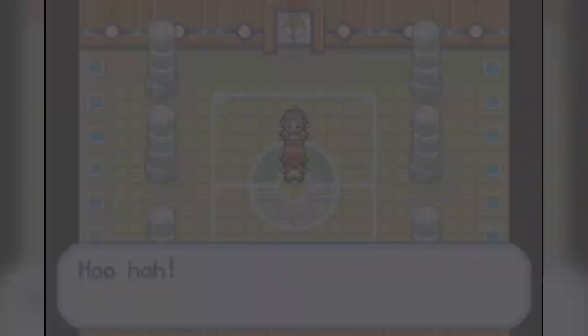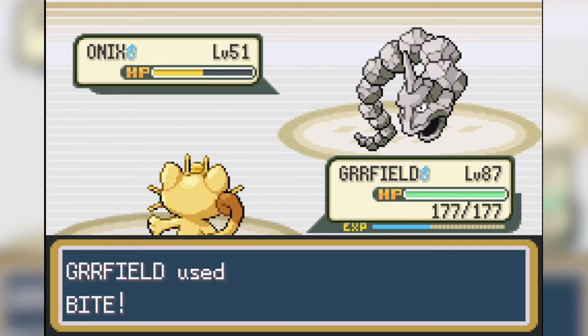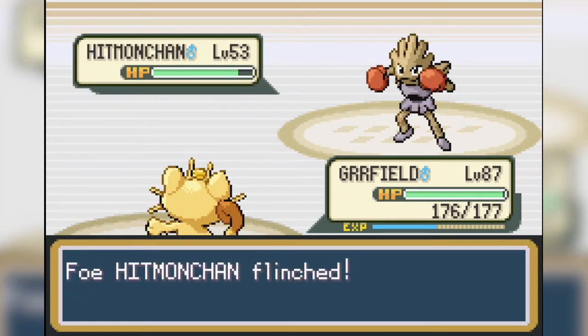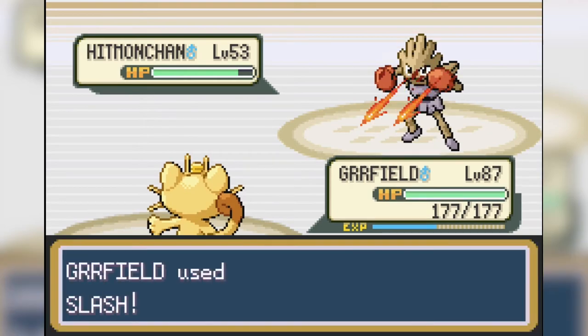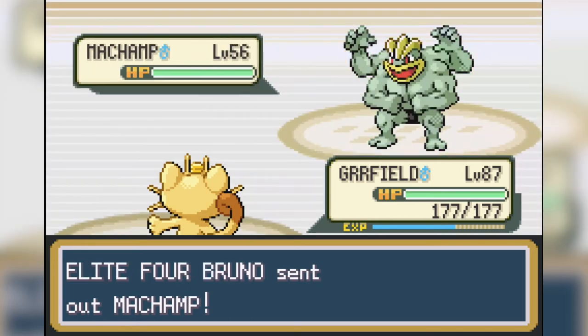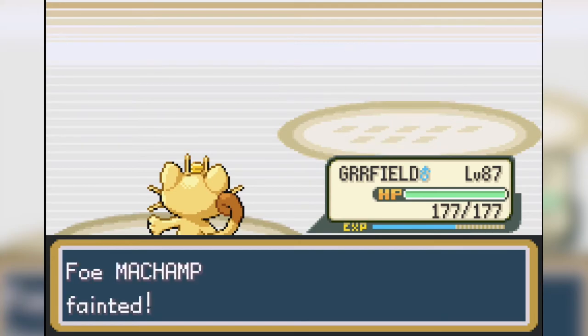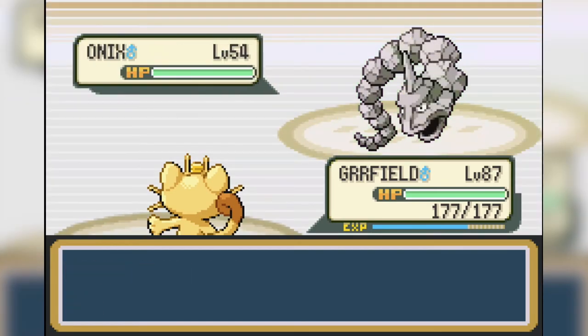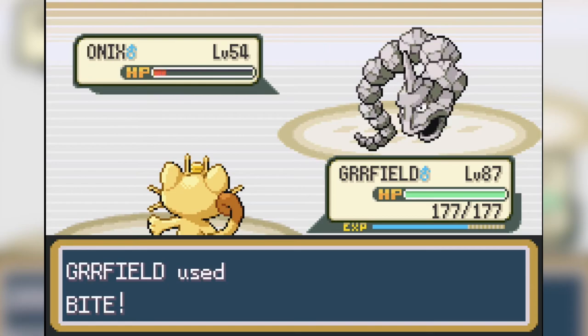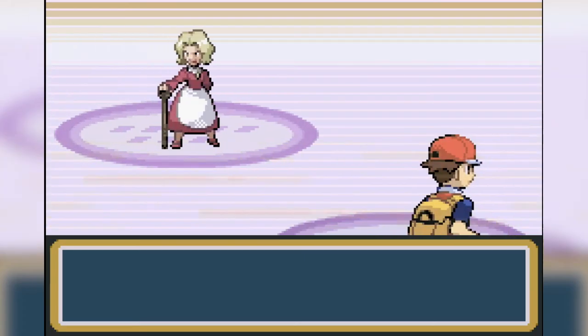Bruno is the second Elite Four member and we need quite a bit of luck for this one. He has a lot of fighting types and we usually get taken out with one STAB fighting move since we have such low defense. Onix is pretty simple — two Bites is enough to take it down. Hitmonchan is a problem, but luckily we get a flinch with Bite and then a crit Slash to take it down. Hitmonlee is a one-shot with Slash. His ace Machamp is also taken out with some serious luck — we use Slash and Machamp hits back with Cross Chop, which would have easily taken us out, but he misses. We then get a crit with our second Slash and take down Machamp. Bruno's last Pokemon is Onix, also taken out with two Bites, winning us the battle.